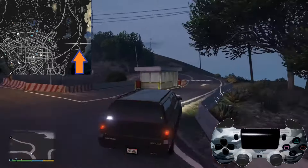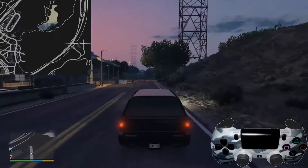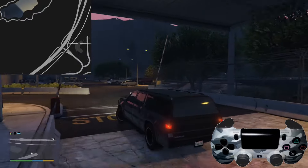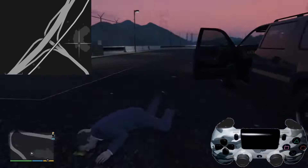Our second helicopter location is a little bit northeast of Los Santos, kind of behind some hills and stuff. You can see on the map where it is.